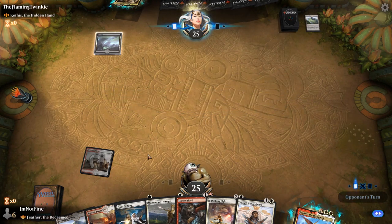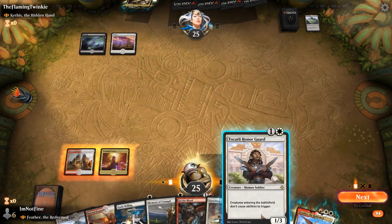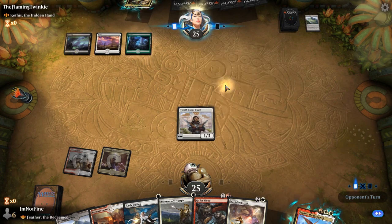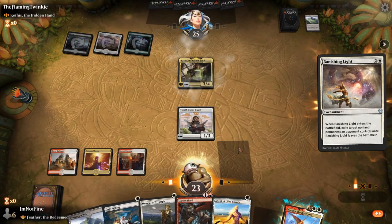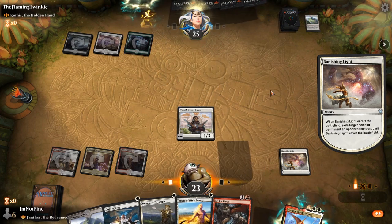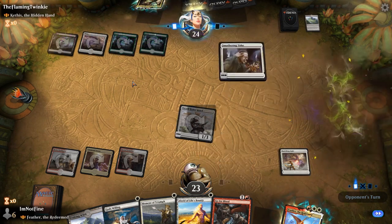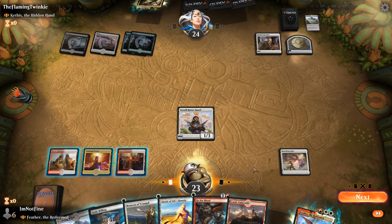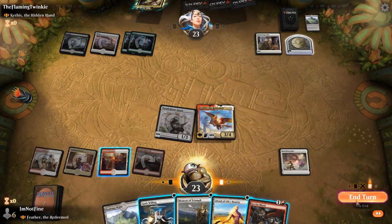Let's start with the Guildgate, and follow up with the Tajic, Legion's Edge — hopefully this will annoy them. They're going to drop Kethis. We are going to Banishing Light the Kethis. Seems like a great plan. Let's swing in for one. Sadly we don't have an untapped land next turn to have God's Willing up.